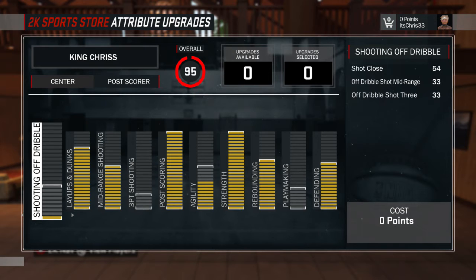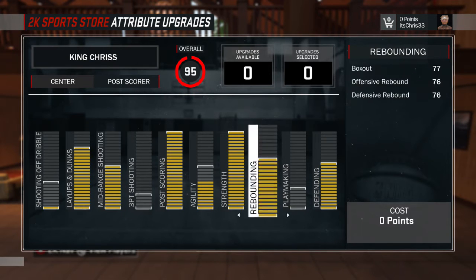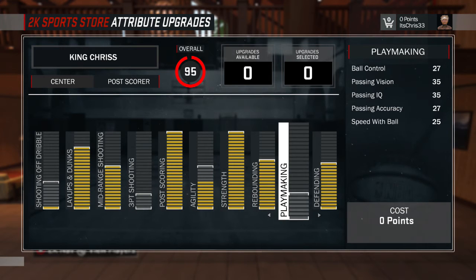After dribble you can upgrade three-point shooting later on if you're trying to go for a 99, so that can help you do some Hakeem moves — the shake and bake and things like that. Playmaking is still fine; you can still pass okay and you won't be holding the ball like that.